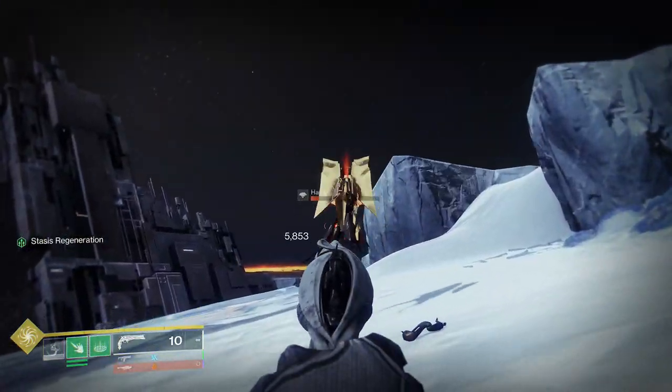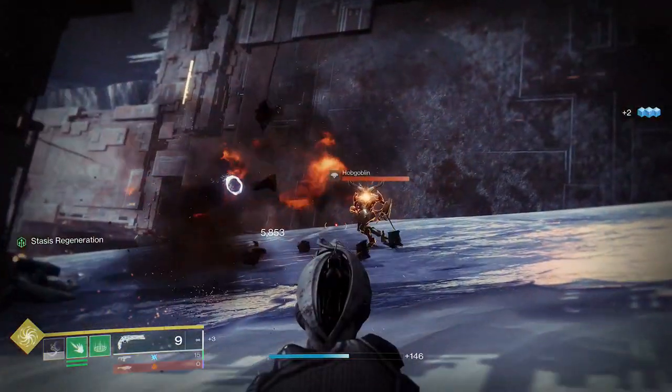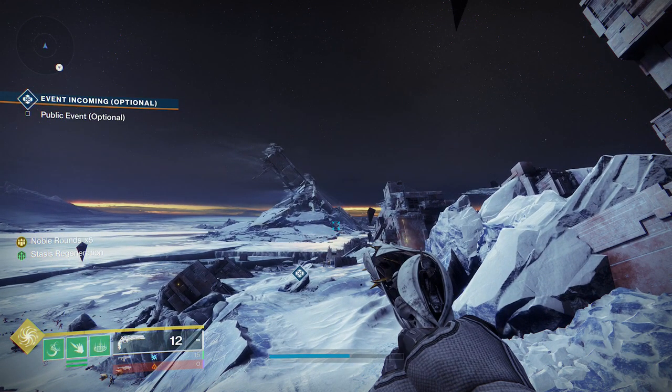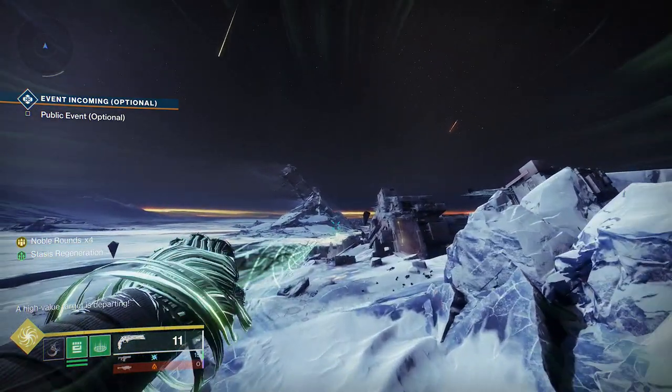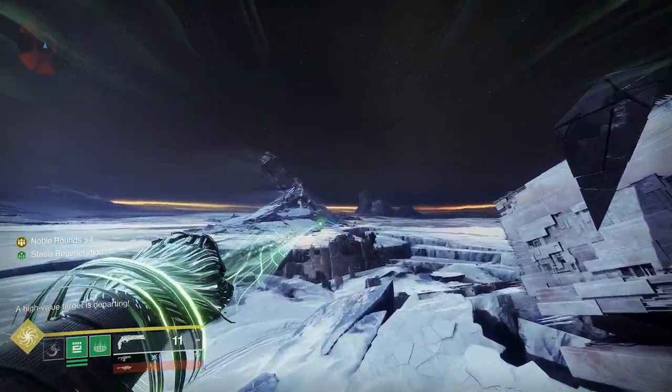So go to any location you want to try this on and kill a couple of enemies to get yourself Noble Rounds. Then when you've found your favourite spot, simply fire a Noble Round and then grapple as soon as you can. I found I had more success with moving the aim stick slightly down as I used the grapple.